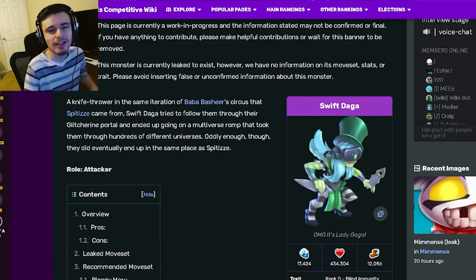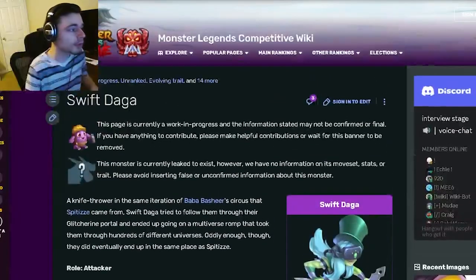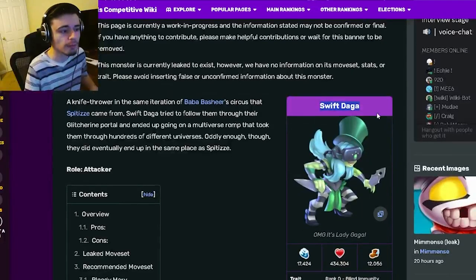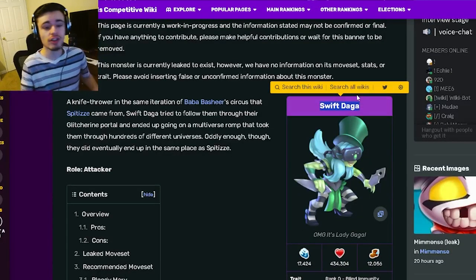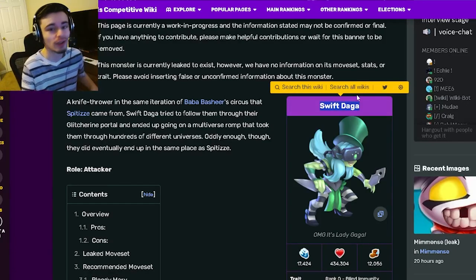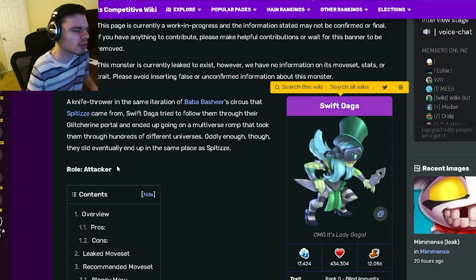Hey guys, it's the Solo Cloth here, and today in this monster analysis video we are going to be going over the brand new free legends pass monster Swift Daga, and I'm going to be telling you guys whether or not you should go ahead and get her. So let's get right into it.